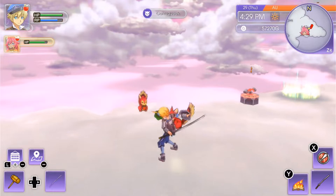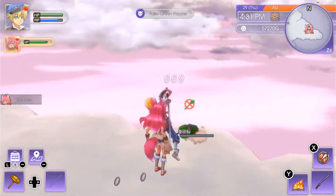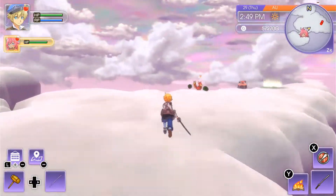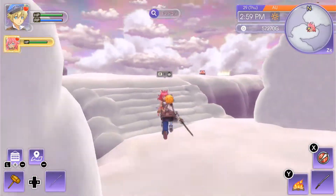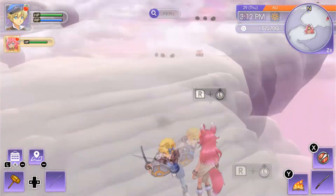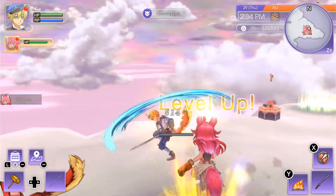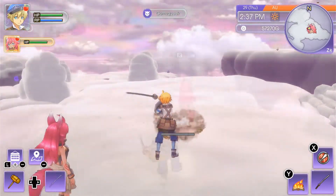Now you can get multiple spawns at once and they will always drop a double steel. And if you are really lucky, the Gemsqueak will drop a tenfold steel instead.